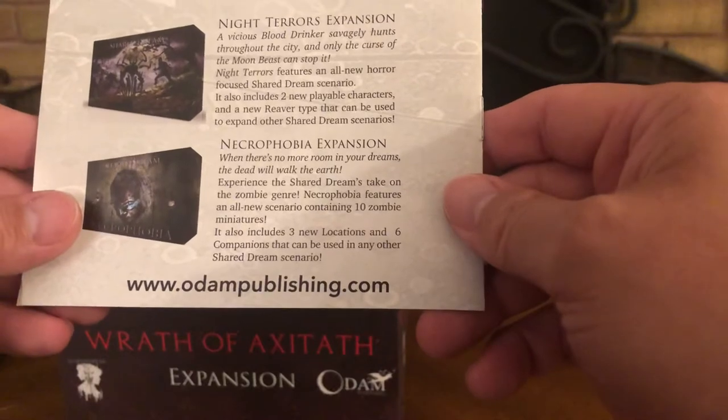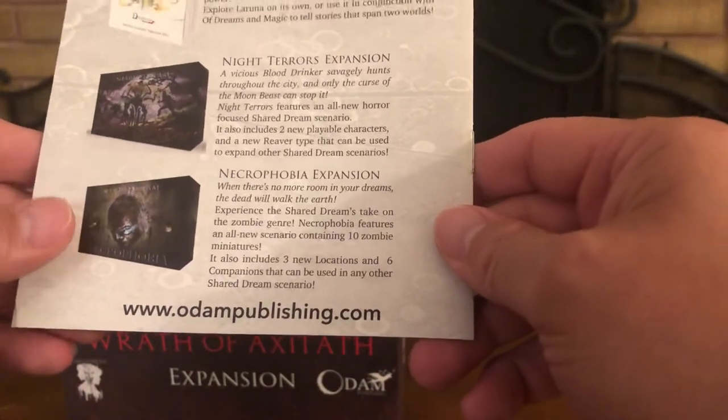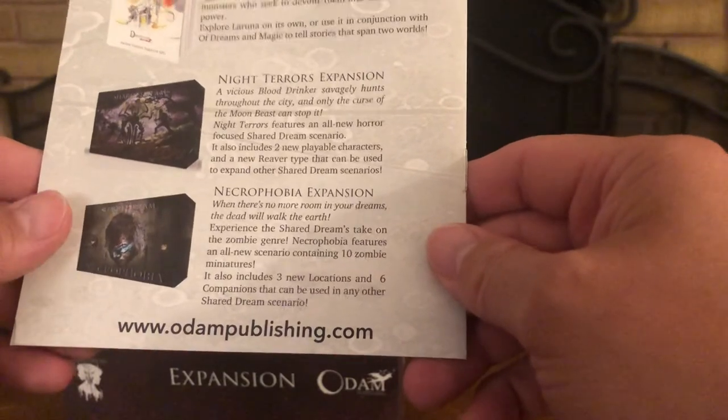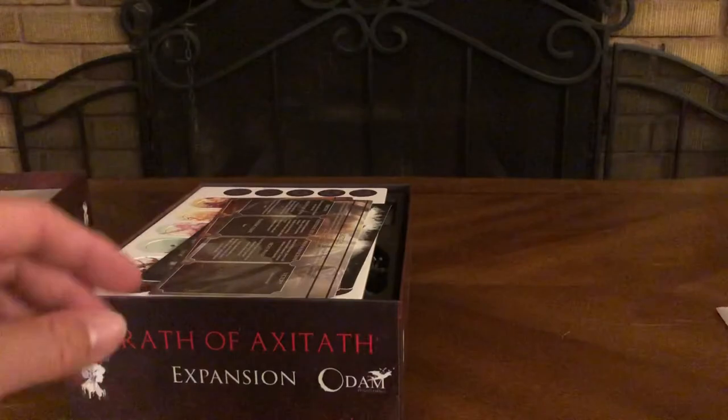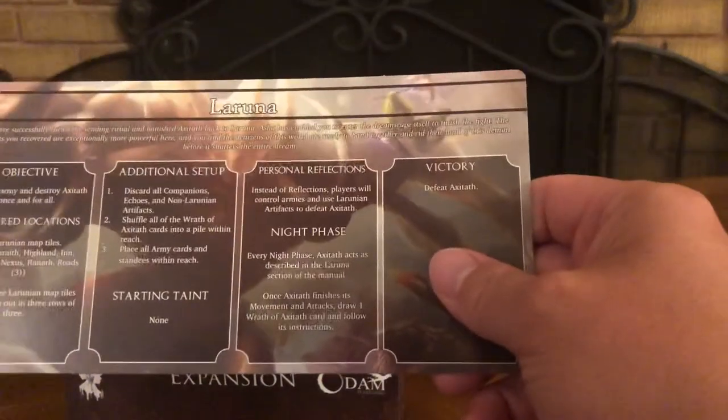In the back there's more information and more products you can buy from Odem Publishing. Check them out at www.odempublishing.com — they've got a Facebook page and a Twitter page; throw a couple of likes their way. Here are your scenario cards.